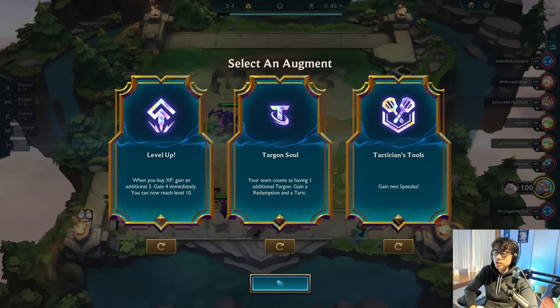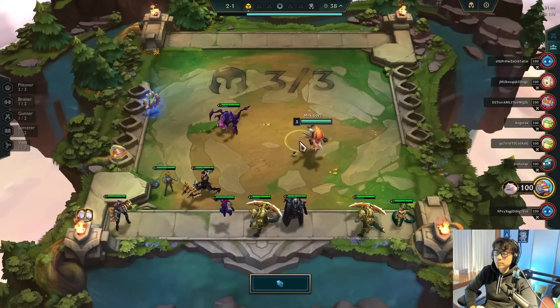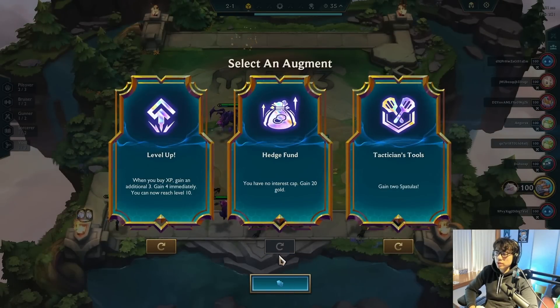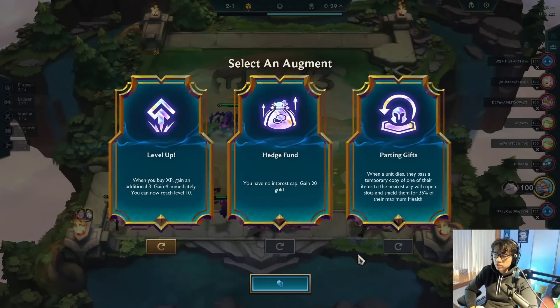Most of the augments are different now. Tactician's Crown no longer gives you a Fawn — it gives you two spats which you can combine into a Fawn or two other items. I re-rolled into Hedge Fund, which isn't Windfall anymore but gives you 20 gold and unlimited interest.